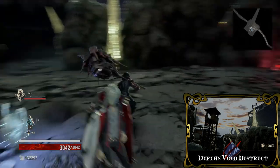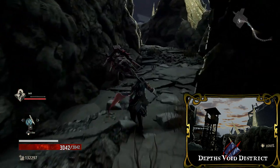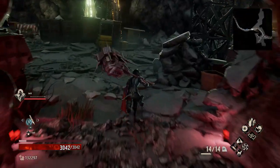The other method to find the black bayonet is finding it inside of a chest in the depths map called the Void District. Note: you will need to have unlocked this depths map before this method is accessible.